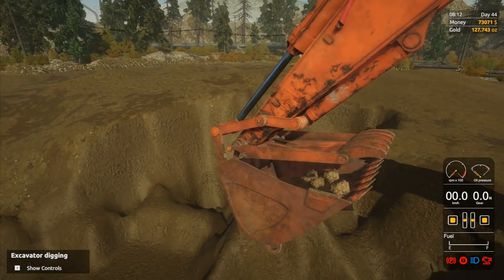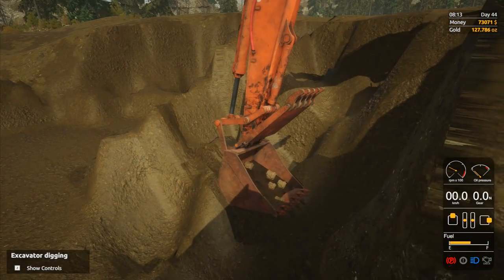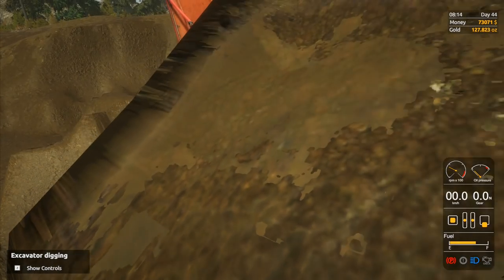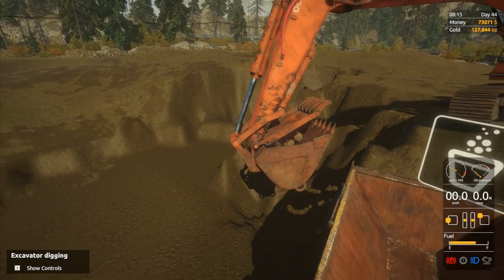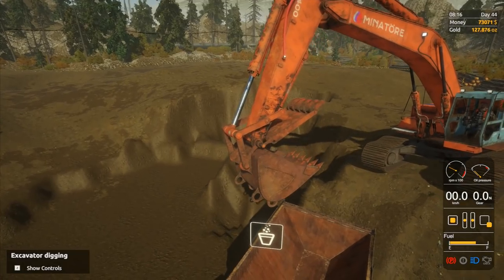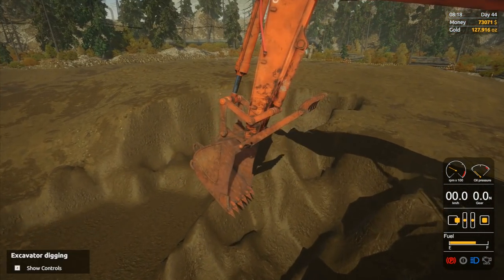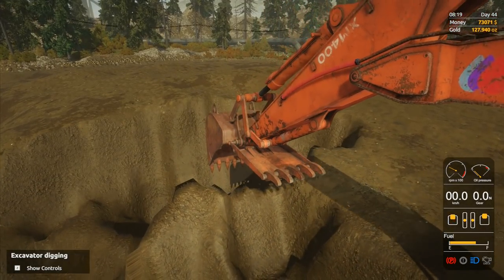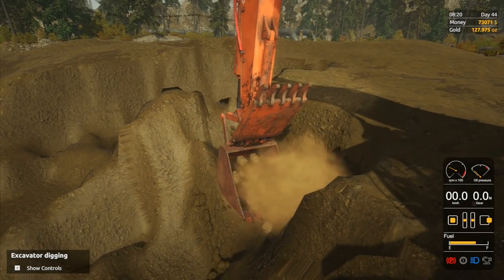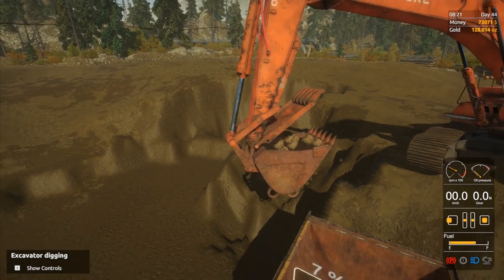Load it up. Nope, I'm going the wrong way. There we go, pull that out. I've still spilled most of it - I don't know why I bothered doing that. I've suddenly forgotten how to drive the excavator. I'm doing that thing again where I think about what buttons I should be pressing and then they don't work. As soon as you twist it the dirt comes straight out. There we go - I think that's actually going to be okay.